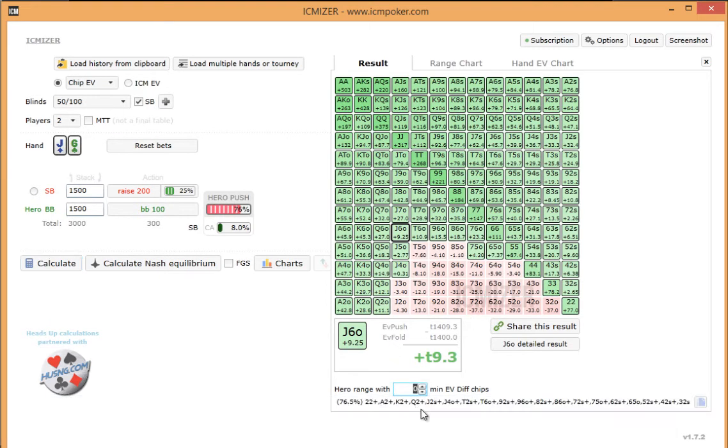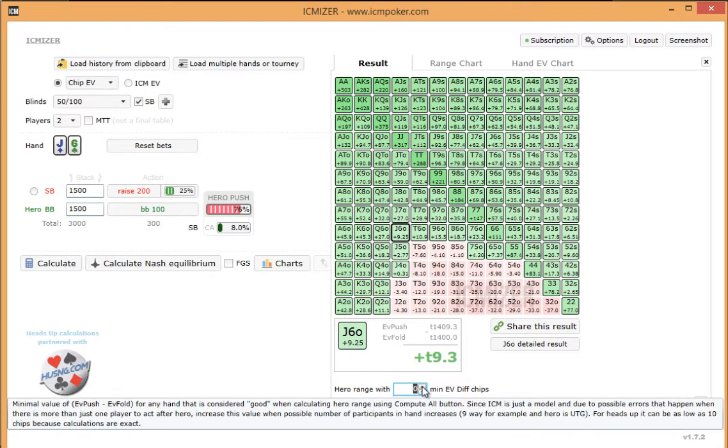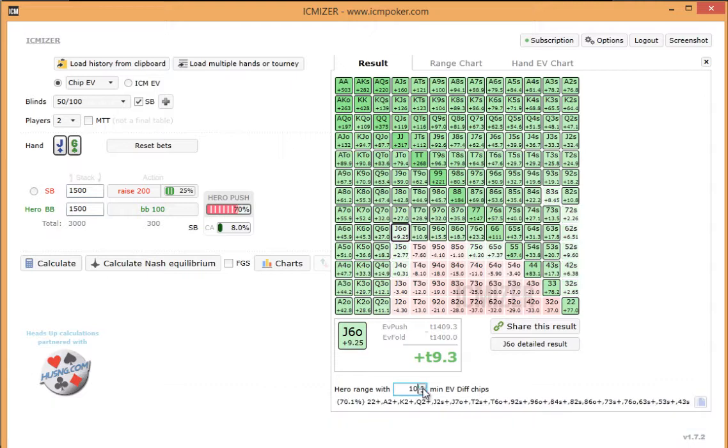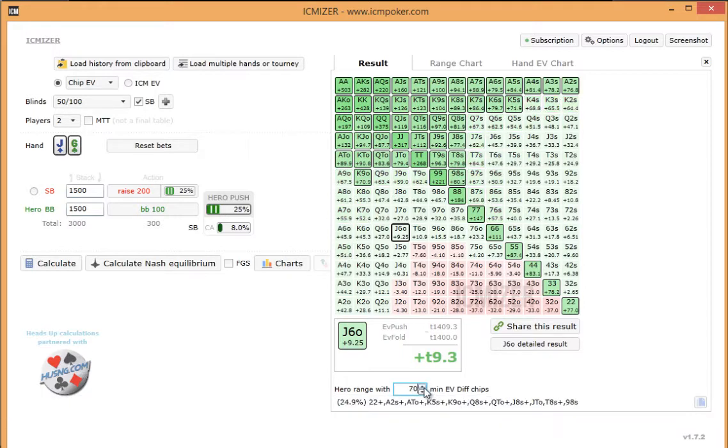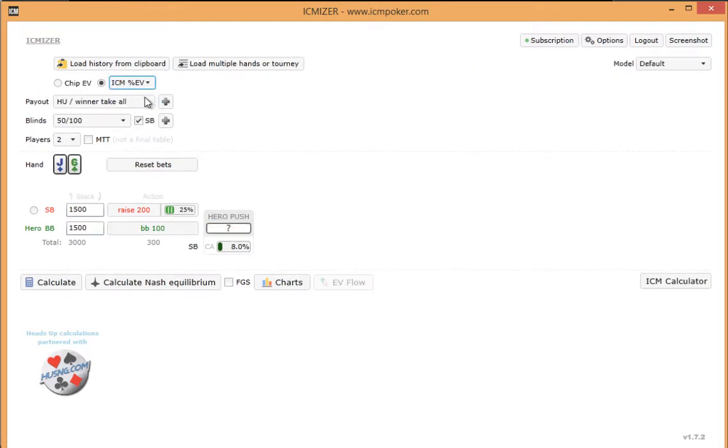If you'd like, you can change the range to minimum EV difference in chips. Say you are playing a villain that you think you have a much larger edge on and you don't need to take high variance lines. You can change this for a minimum chip difference, and it'll give you a much tighter calling range. We can also change this data rather than just showing chip EV, showing ICM EV percent.